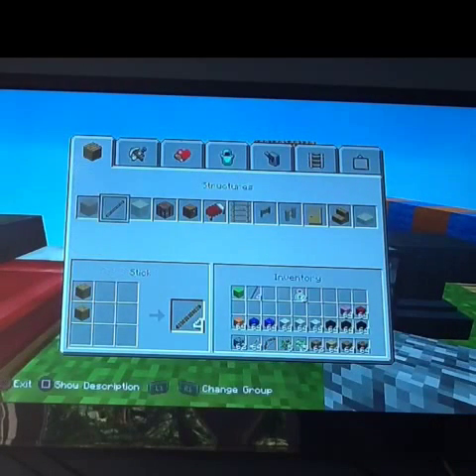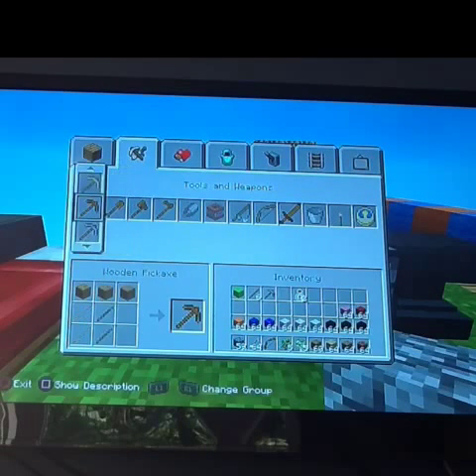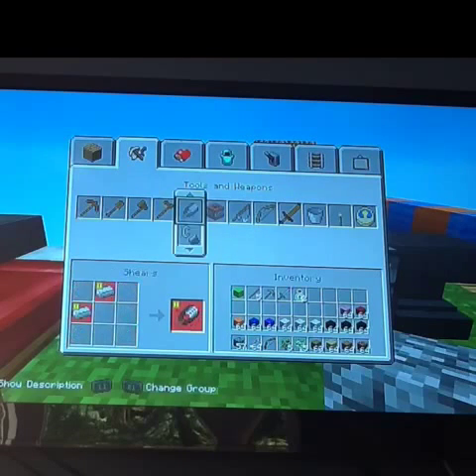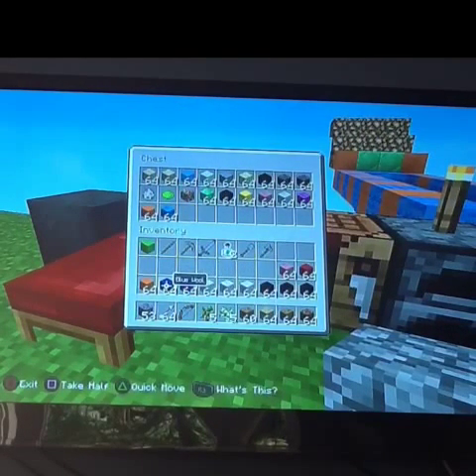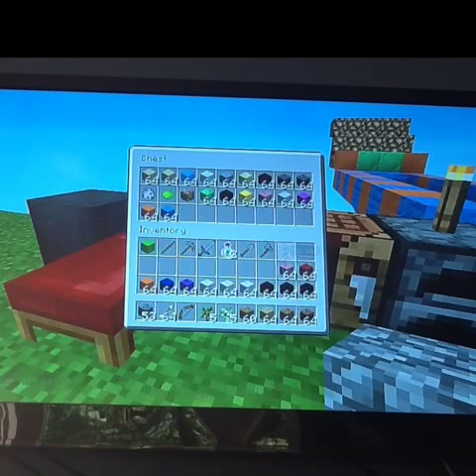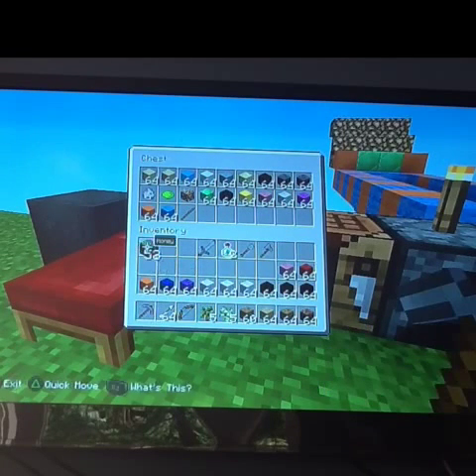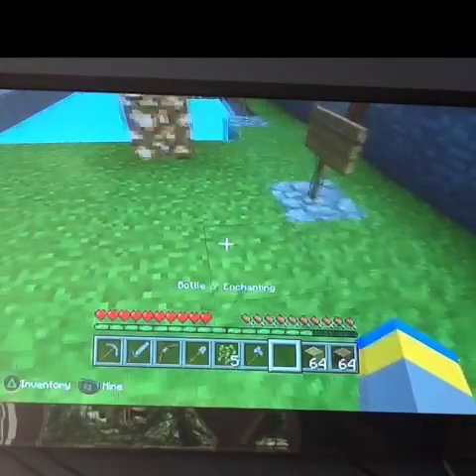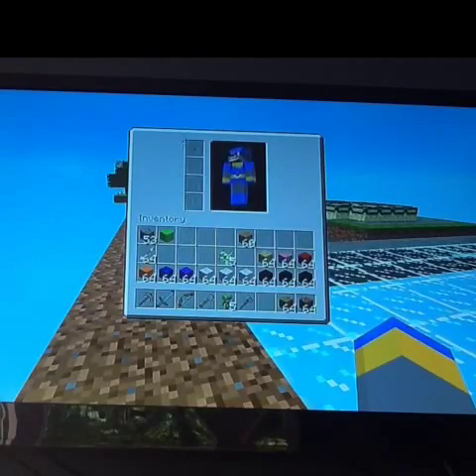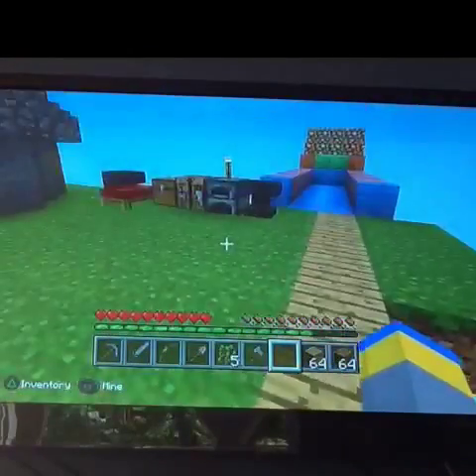So now we have pretty much all the basic materials that we can use. Now I'm going to go ahead and craft the basic materials. I already have a bunch of stuff in the chest that I started out with, so I'm going to get everything organized. Just getting everything a little organized — let's splash these down real quick and then we should be good enough to start.